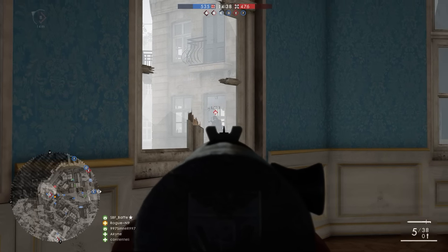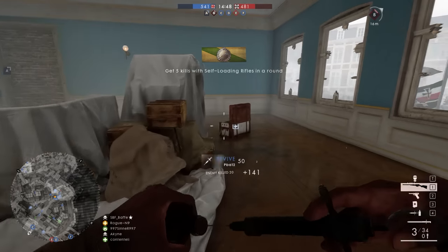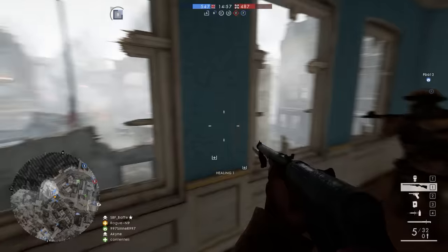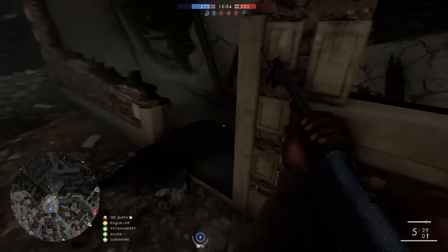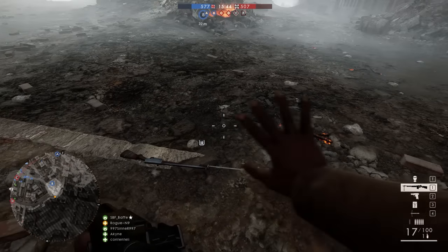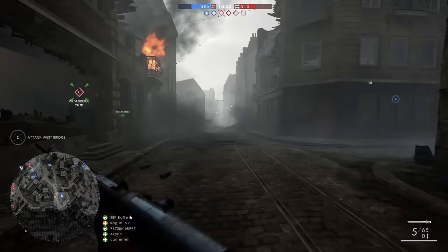Now let's move in closer to the enemy, where this gun is supposed to have its main advantage — and here my experience was kind of mixed. Yes, in a one-on-one right up close you can kill the enemy really quickly. But if there's more than one enemy — which kind of happens in Battlefield 1 — your tiny magazine size is a massive handicap. And if the enemy is more than 25-30 metres away and has the audacity to move, you're already going to struggle to reliably hit every shot. So guys, I went rooting through the muck hoping to unearth a hidden gem, and I'm sorry to report I found a fossilised turd instead.